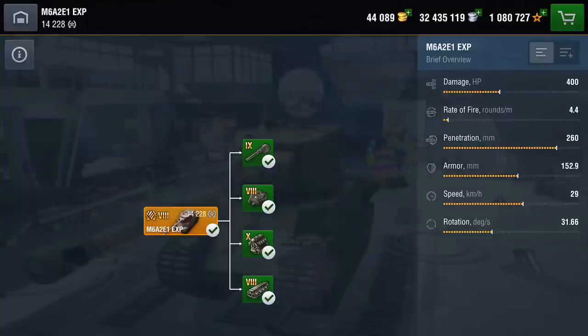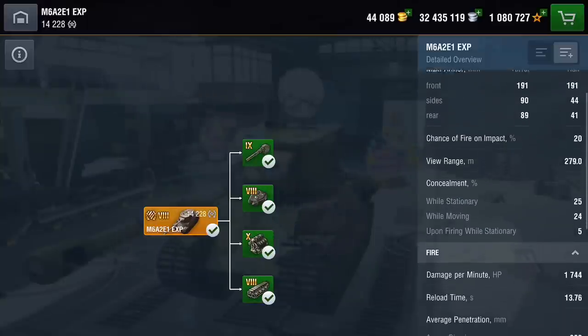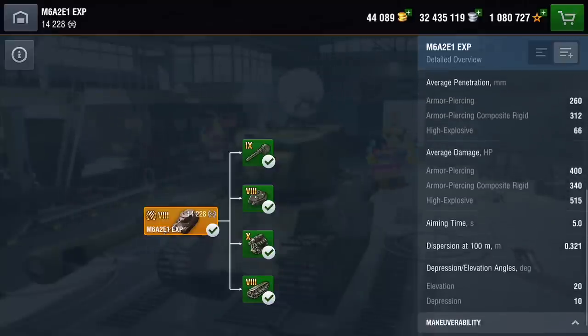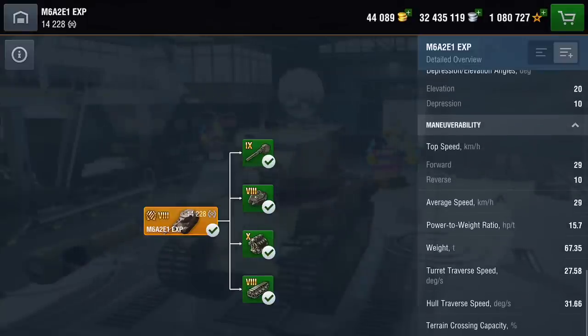I'll say from the off I'm not a big fan of this tank — me and this tank just don't get on. However: damage not too bad, rate of fire really slow, penetration not too bad, armor not too bad, speed not too bad, and the rotation — how quickly it turns — is not too bad. So on paper it's a nice tank. It's got 1500 hit points, 1744 DPM, 260 pen on its HE and 400 on its AP. Maneuverability is quite nice.